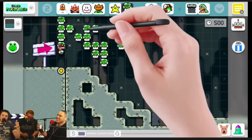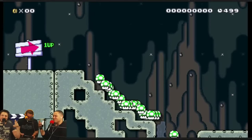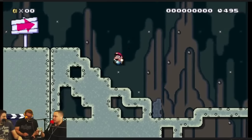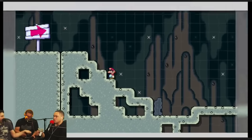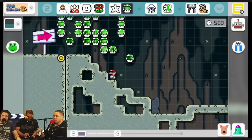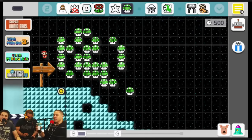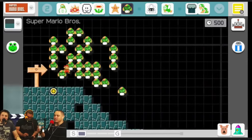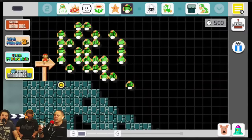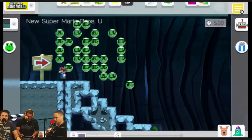You can switch between the different types of Mario levels on the fly as well. Go back to edit and you can switch all the different types from the very top left. So you go to Mario 3 — fancy! You can go to original — oh my goodness! And you go to new — the new one is the one I always use because it has things like wall jumping, which is fantastic for level design.